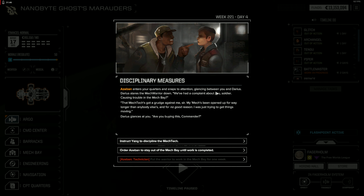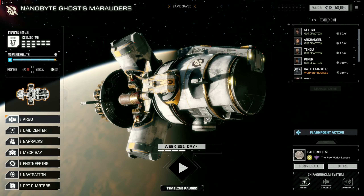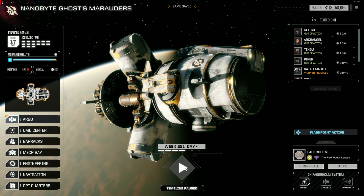As Aban enters the quarters and snaps to attention, glancing between you and Darius, staring the mech tech down. We've had a complaint about you, soldier — causing trouble in the mech bay. Says the mech tech's got a grudge against me, sir. Says my mech's been opened up for way longer than anybody else's and for no good reason. Just trying to get things moving, says Darius. Are you buying this, Commander? One day and that's back in action.